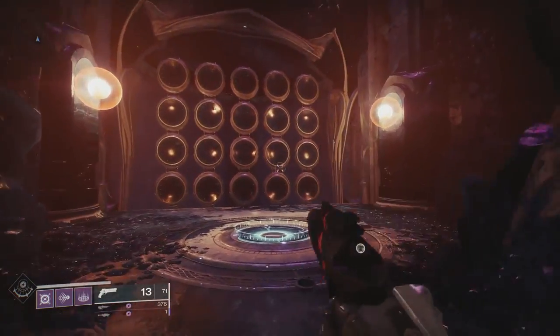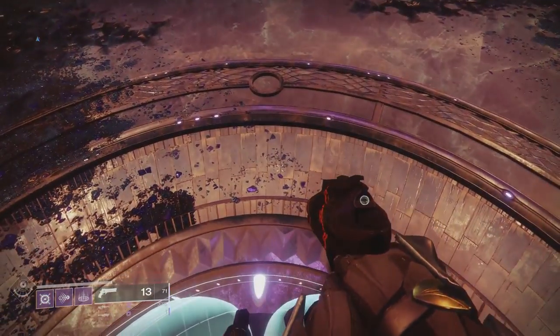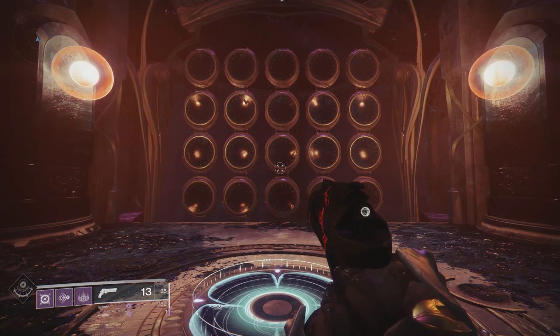Step on the platform and get off to activate the room, and you can now shoot the circles in front of you. I believe there are a total of 15 different combinations that you can do in order to unlock things like an emblem and different checkpoints in the raid, but for this video's sake I'll only be covering the birthday party easter egg.